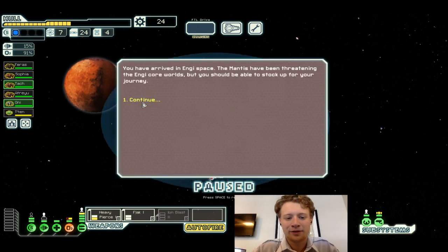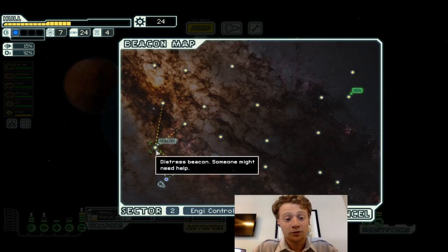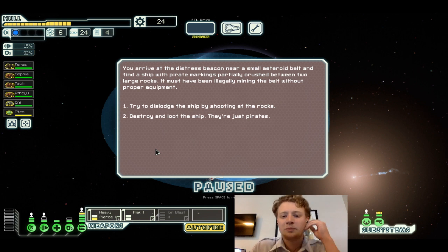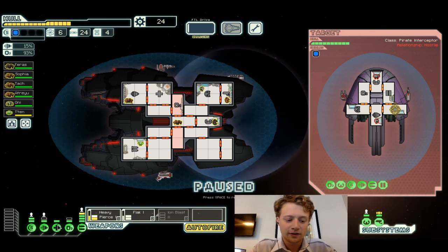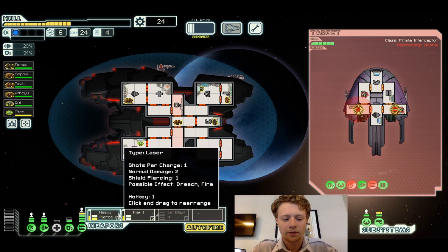You arrive at the edge of your space. The Mantis have been threatening to enter the core worlds, but you should be able to stock up for your journey. We're looking for a distress beacon — hopefully the one we need for the Crystal Cruiser unlock. You arrive at a distress beacon near a small asteroid belt and find a ship with pirate markings. Just destroy and loot the ship — they're just pirates.